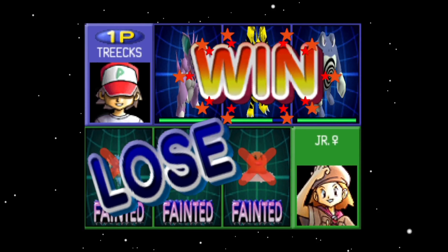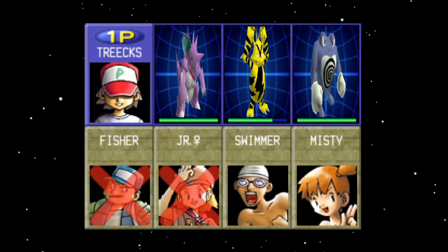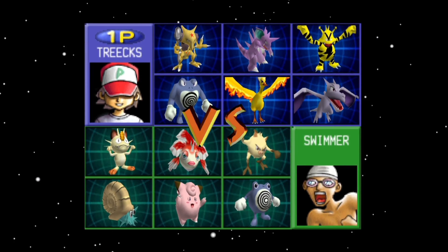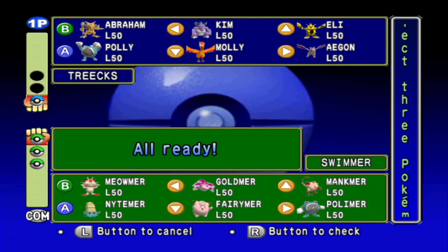Junior trainer female, you should start working on your strategy a little bit, because the one you're using right now isn't really working. Let's move on to the swimmer — let's see if this guy has a better way to strategize. Okay, once again a lot of Water-types, so Eli it is. Abraham for the Mankey, and Molly — doesn't matter.